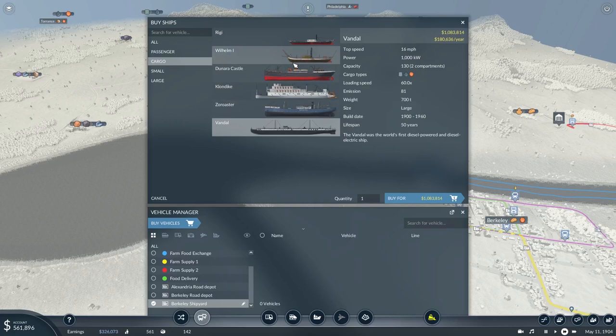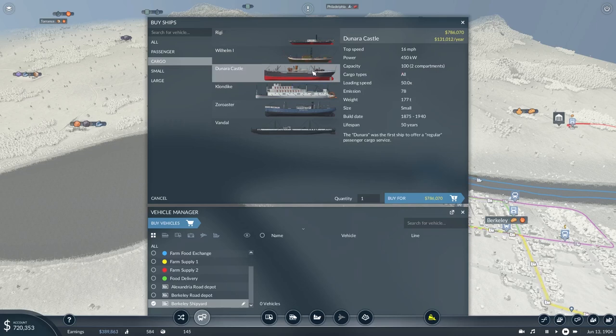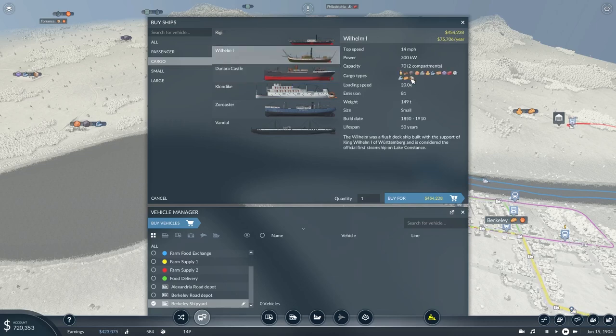I haven't fully tested this, but I suspect the two compartments can be filled with any combination of goods — passengers or something else, or for example wood and planks, or iron and coal if you're sending it to a steel manufacturing plant. Interestingly, some ships say 'all cargo types' while others specify particular types — I'm not quite sure yet what that difference means.